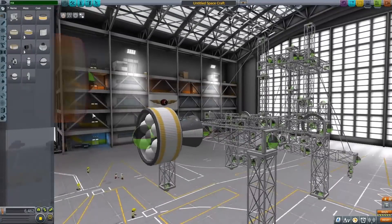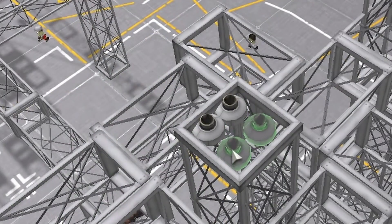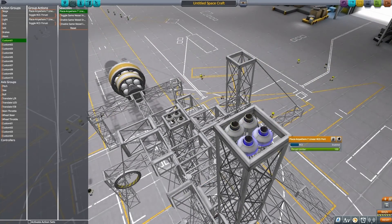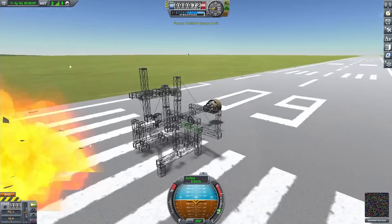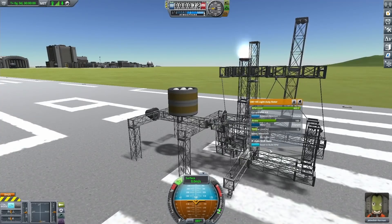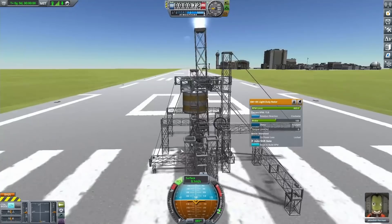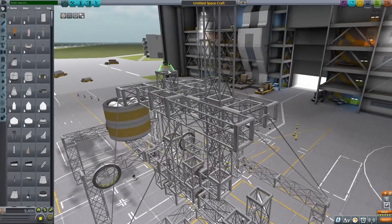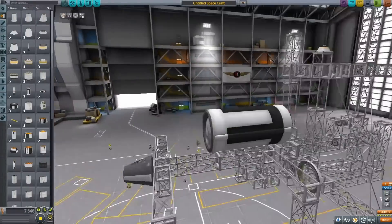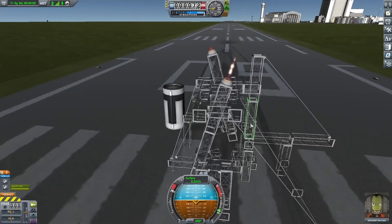I put down some RCS tanks and linear RCS ports, planning to use them to control the engine since I thought they'd be easier to program. They turned out to be about as complex as liquid fuel engines and required docking mode, but they worked for early tests. I set up action groups so one bank fires on key 1 and the other on key 2. The RCS ports couldn't quite spin up the engine on their own — only if I pre-spun the crankshaft with the motor first could they keep it going. So I replaced them with small liquid fuel engines and a fuel tank, and got a lot more power and much easier control.